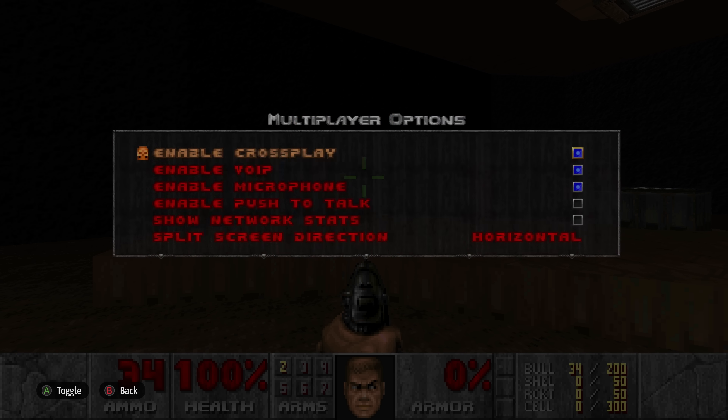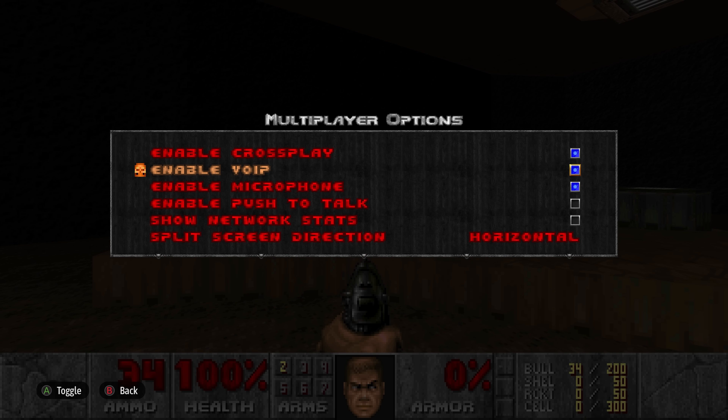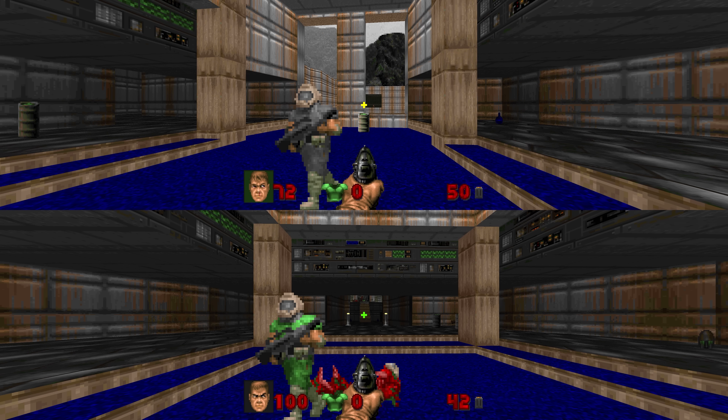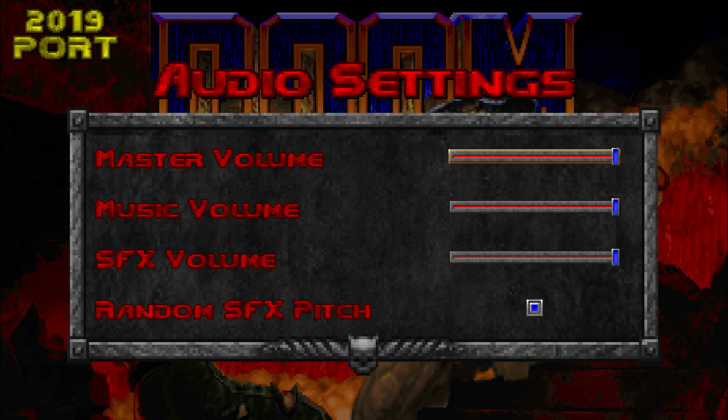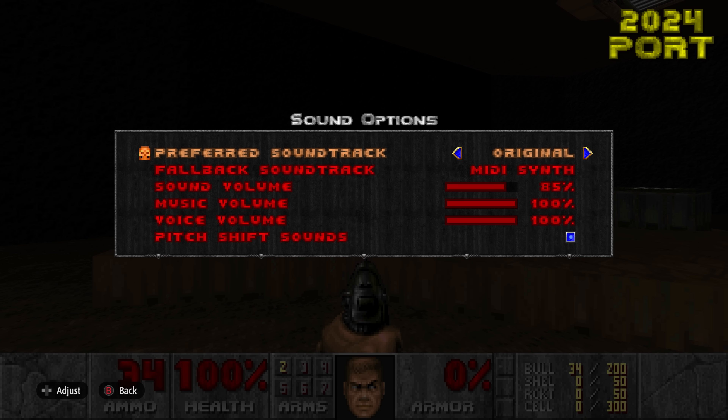There's a new multiplayer option settings menu which offers some nice customization for players. Here's how the split screen direction settings work, in case you were wondering. The audio sound options have a few new additions to better support the new features. There's the preferred soundtrack and the fallback soundtrack, which changes how the music sounds. I'll give you a quick listen on what to expect out of these options.